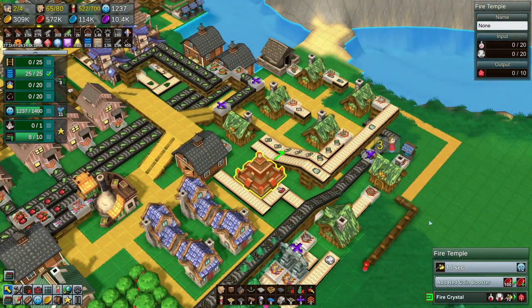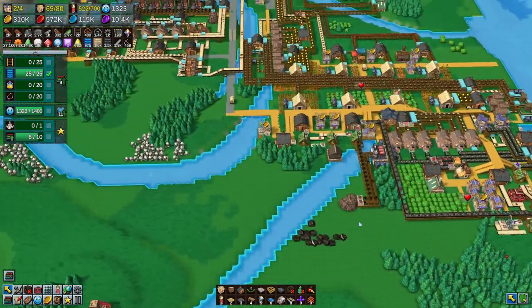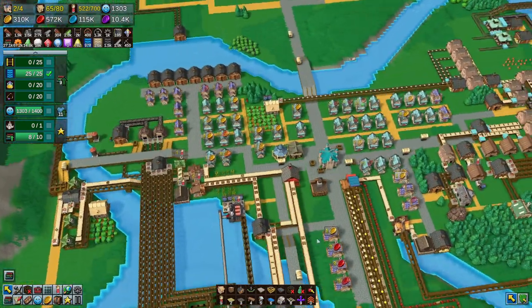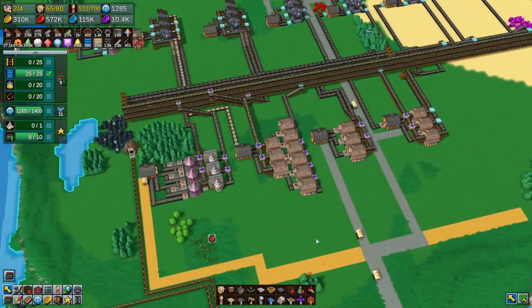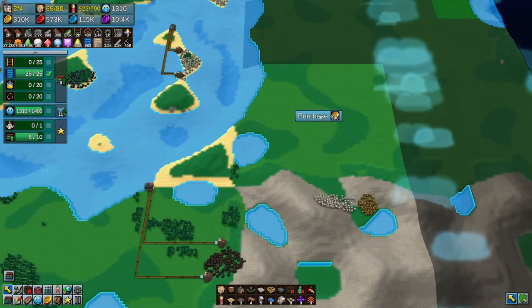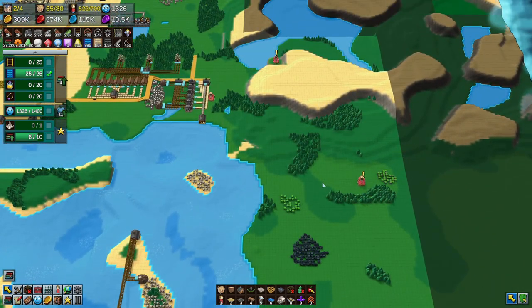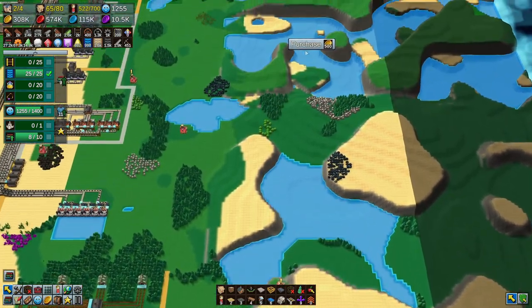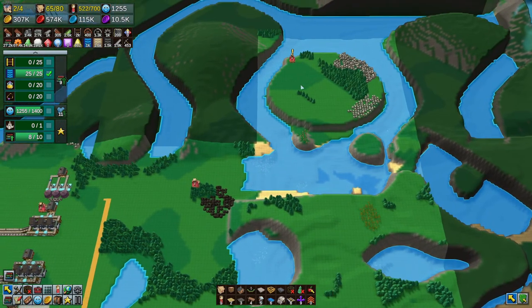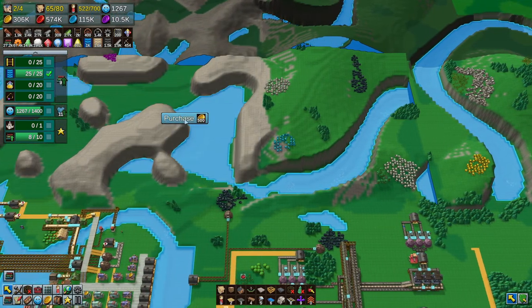The fire temple is in quite an inconvenient location but at least now I know where it is. The water temple is quite complicated — I really have no idea where it is. I just need to search a little more. How about we buy more properties in hopes of finding more temples? So far no luck, only trading posts. Oh — water crystals, or water stones, that's going to be useful.